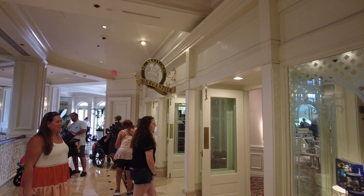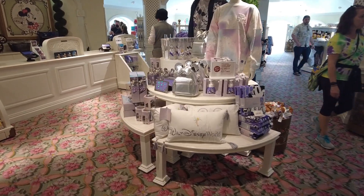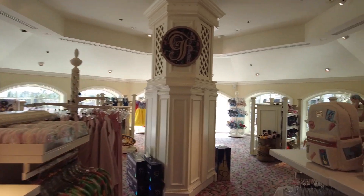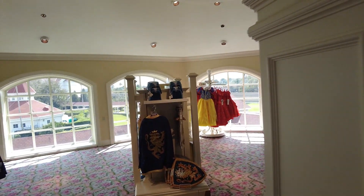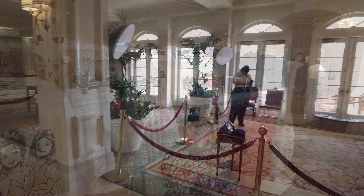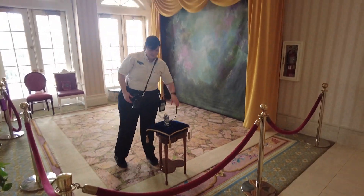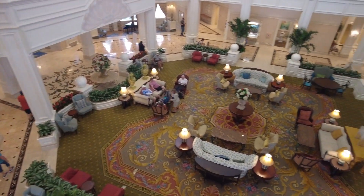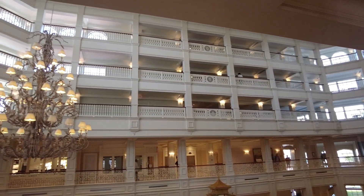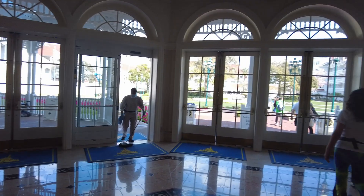The last store up here is the M Mouse Mercantile — more of your general souvenir store: pins, shirts, Spirit Jerseys, toys, lots of 100th anniversary things on the front table. Just your normal gift shop, nothing too crazy. Spirit jerseys, ears, bags, toys — mostly things you probably forgot to get at the park, or where you stop first arriving at Disney. Coming back around to the stairwell, there's a little photo opportunity for PhotoPass with a Cinderella slipper and fun backgrounds. I always forget they have this here. That wraps up the main house.